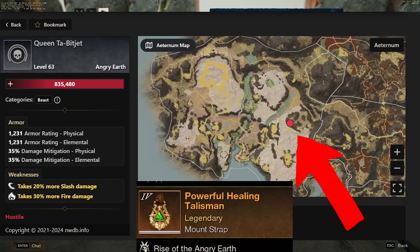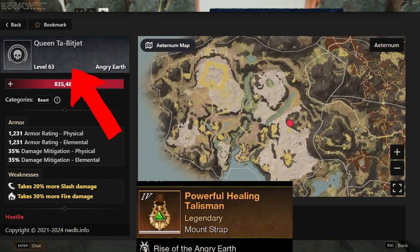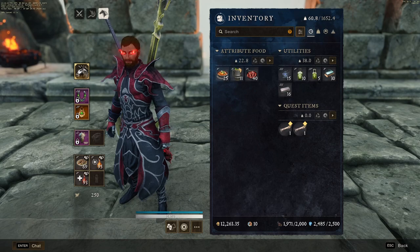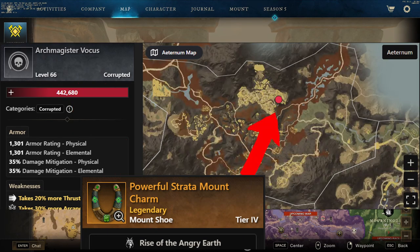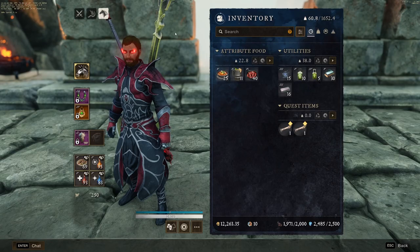You can find the powerful healing talisman in Brimstone Sands at this location from this mob. You can find the powerful strata mount charm in two different locations: one in Great Cleave, and the other from this mob at this location in Shattered Mountain. Now that we have our mount all set up, let's take a look at our tools.